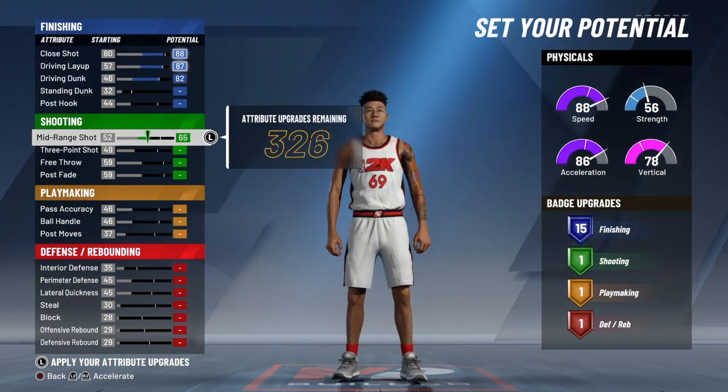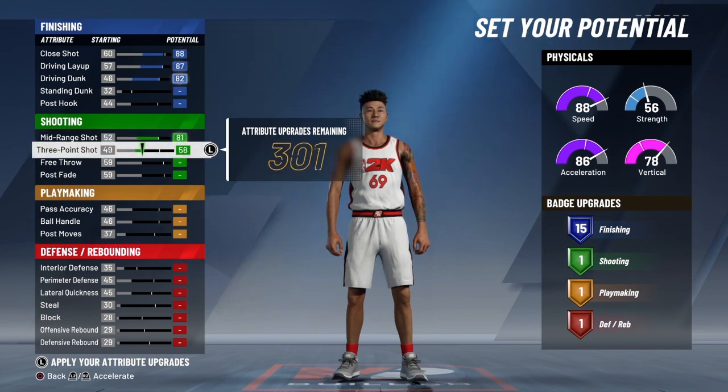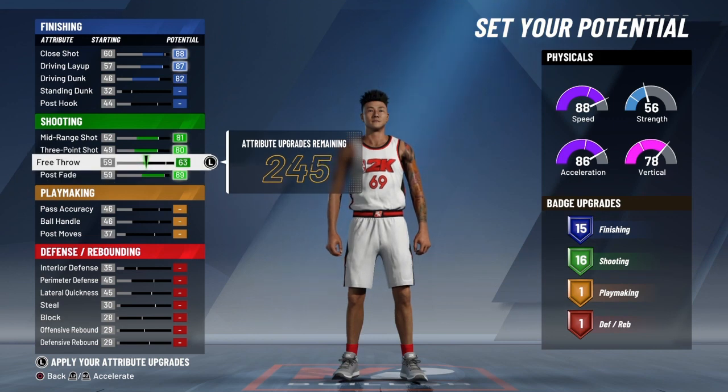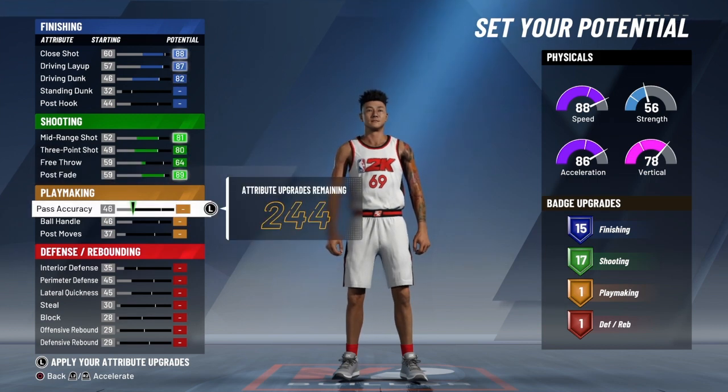You want to max out your mid range shot, max out your three point shot, and max out your post fade. Then bring your free throw up until you get 17 shooting badges. Trust me, 17 is plenty enough to green every time — you don't need any more shooting badges than that.